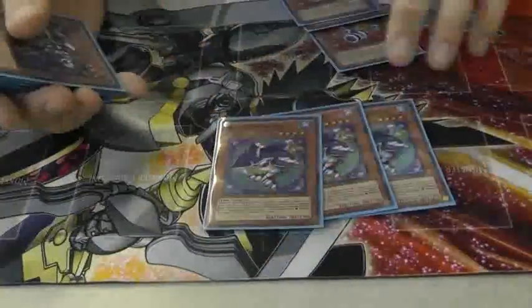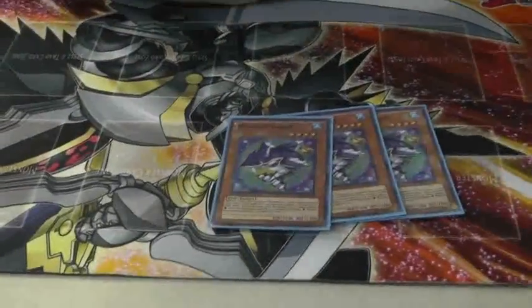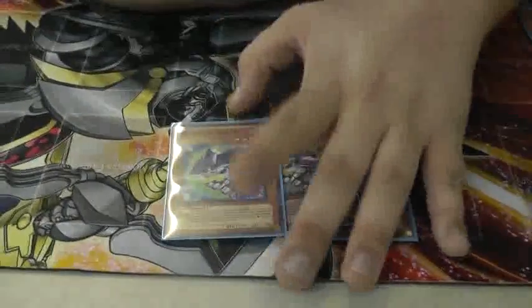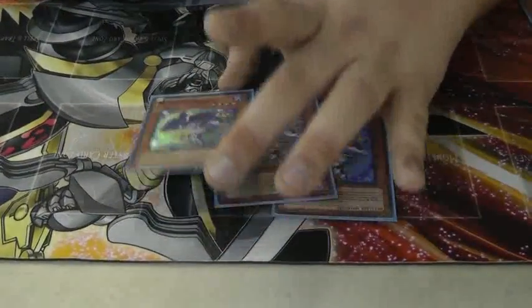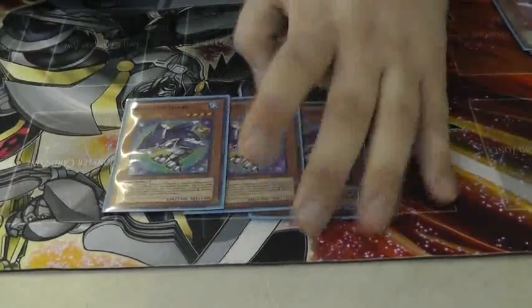The one card that makes the deck very competitive in the United States is Shark. Because when you normal or special any of your monsters, you can just drop him out of your hand like a Gorz or something like that. That's why he can be splashed. He can be level 3, level 4, level 5, which opens up many possibilities.